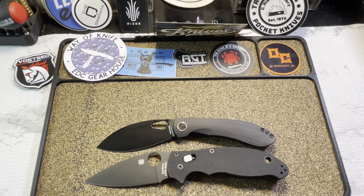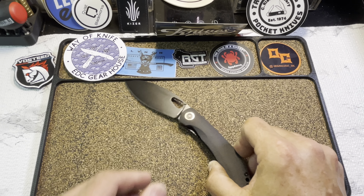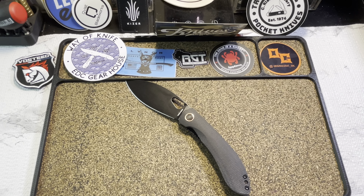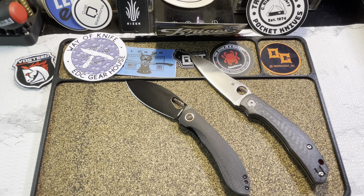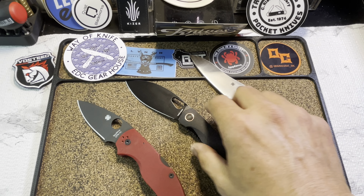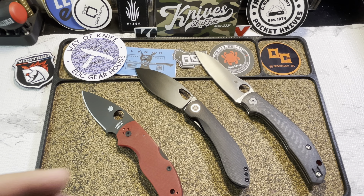Hopefully those knives gave you a better idea of the size if the numbers didn't work for you. There we have it — what do you think, good haul? I think so. We've got the Capara, the Vasti Nightshade, and last but certainly not least, the Saint Nick's exclusive Native Five. Did I score one for the good guys? I believe so.